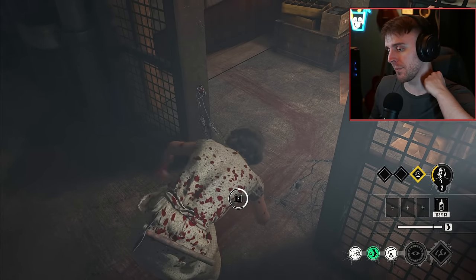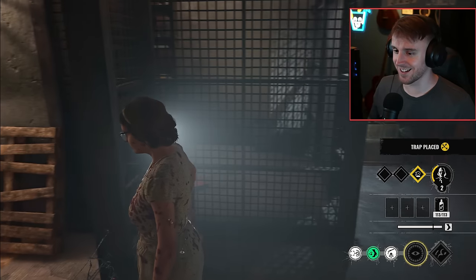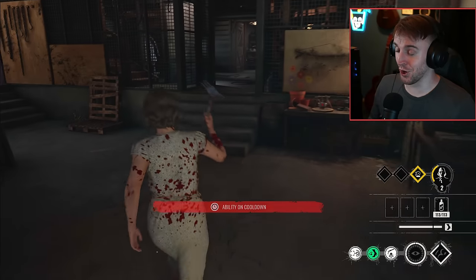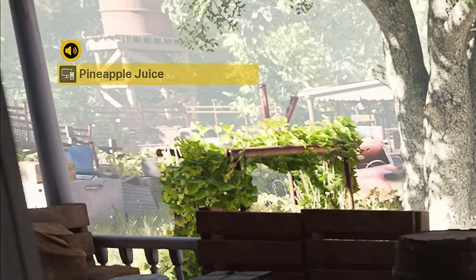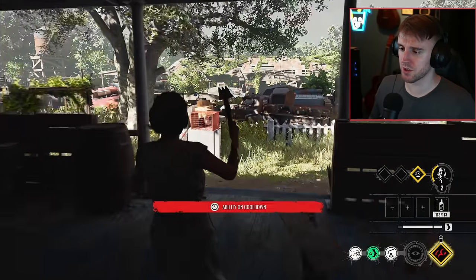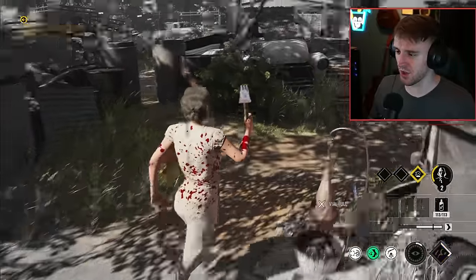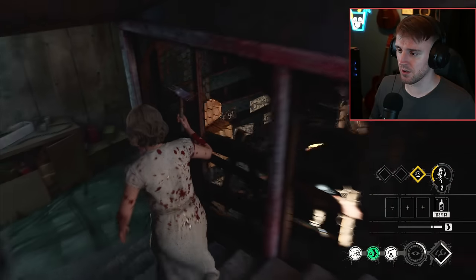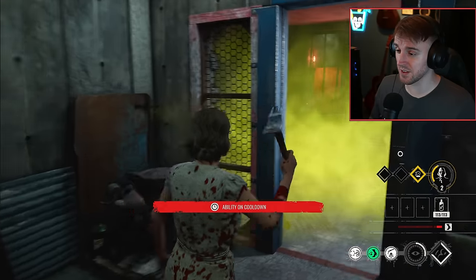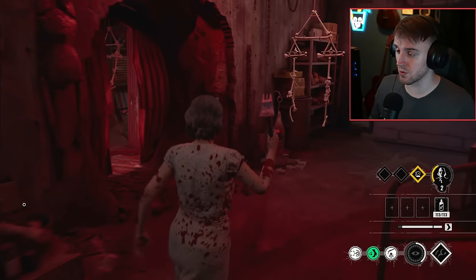I can't believe Johnny managed to get him down there. I can't believe what happened to Connie — that's just unfortunate for her. We have spy close — that is downstairs in the Leatherface Lair near the barricade, which means he's over in this direction. Maybe I'll watch Johnny. I don't know what he said, but if it's anything other than 'I'm going to murder this Anna,' I'm not hearing it. She was by the barricade. We see her getting the bone shards.